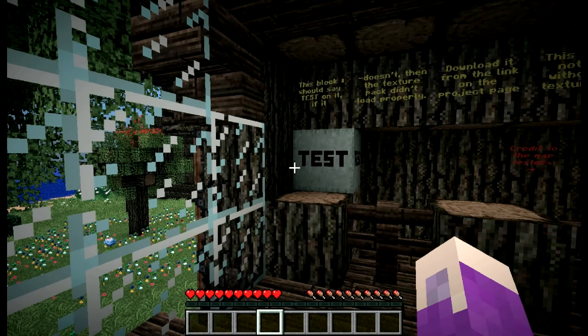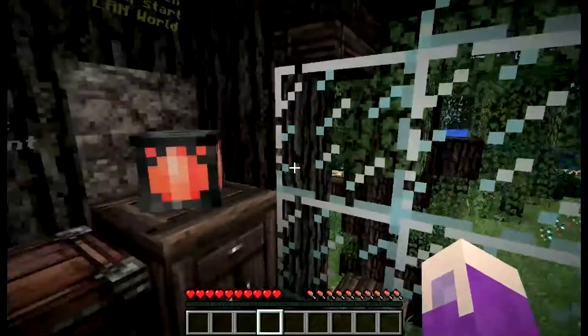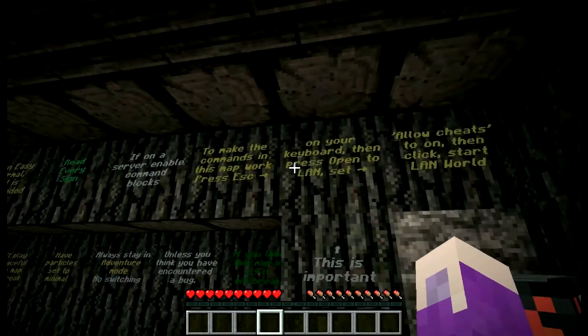This block should say 'test' on it — yes it does. Okay, so the texture pack did load correctly. All right, so we have that. Let's see over here: allow cheats on, then click start — oh, land world.